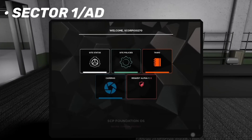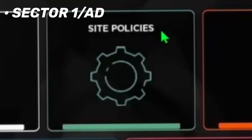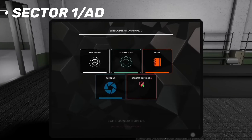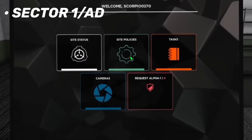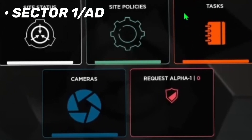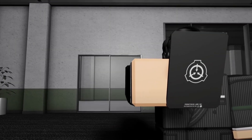We can see the AD/O5 tablet. As shown here, it says 'Welcome' then your name, and then it shows: Site Status, Site Policies, Tasks, Cameras, and Request Alpha One. For requesting Alpha One, I assume that's for O5s only. Site Status and Site Policies AD can check as well. Tasks is just a better way of looking at tasks, and then we have cameras. Basically this is just a shortcut for getting to things more easily.